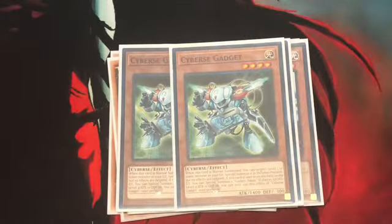Next up, 2 Cyberse Gadget. When this card is Normal Summoned, you can target a Level 2 or lower monster in your grave and Special Summon it in Defense Position, but its effects are negated. And if this card leaves the field, you can Special Summon 1 Gadget Token — Cyberse Type, Light Attribute, Level 2 — to your side of the field, once per turn.